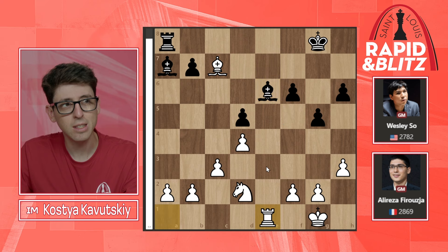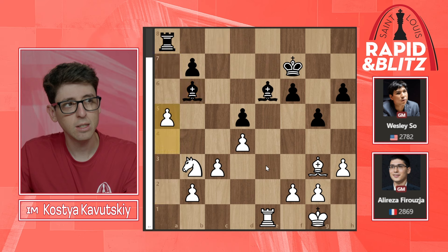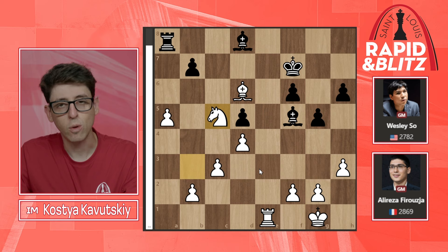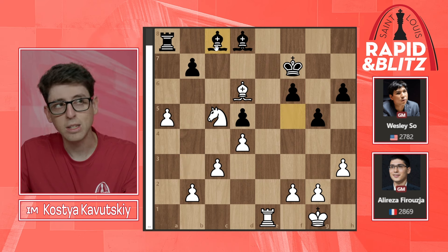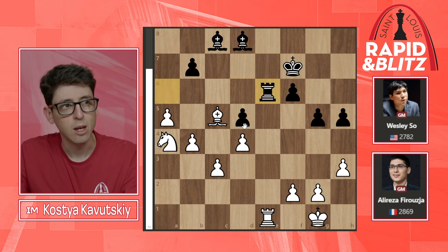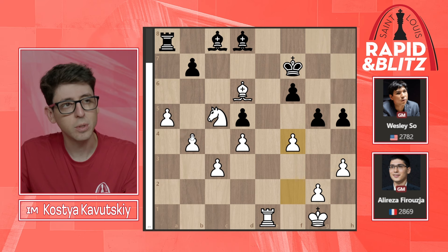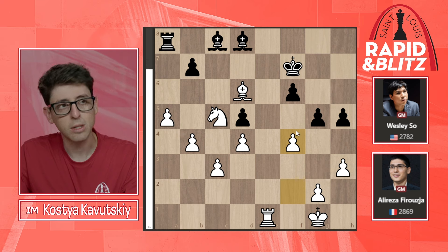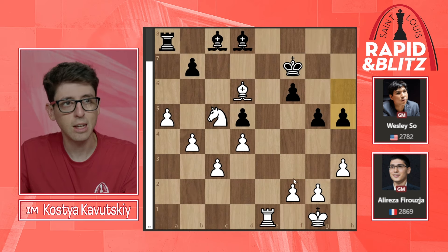Rook a6, queen to c7 going for the endgame — white is still two pawns up with no particular compensation for black, but it ends up being surprisingly difficult for Pragga to convert. Wesley is in heavy time pressure down to 20 seconds; Pragga has about a minute. Knight to c5 hits the b7 pawn, but Wesley defends extremely well: bishop c8, h5, simply not letting white break through. Even though white is two pawns up, it's really hard to advance the pawns. Perhaps what white should have done around here was play f4 — with a huge queenside advantage, f4 creates play on the kingside, using the principle of two weaknesses.